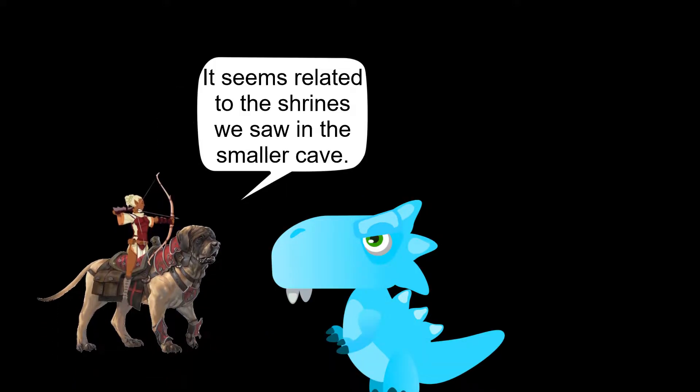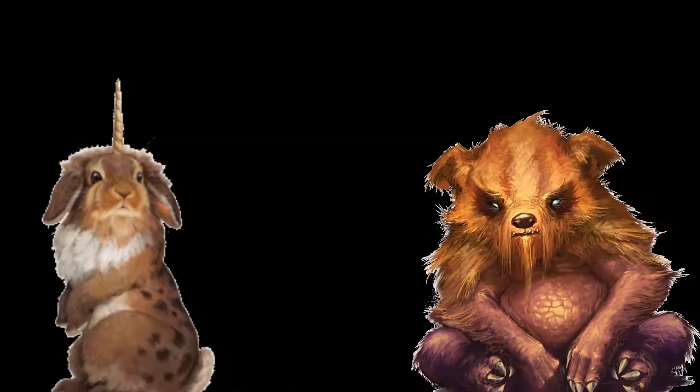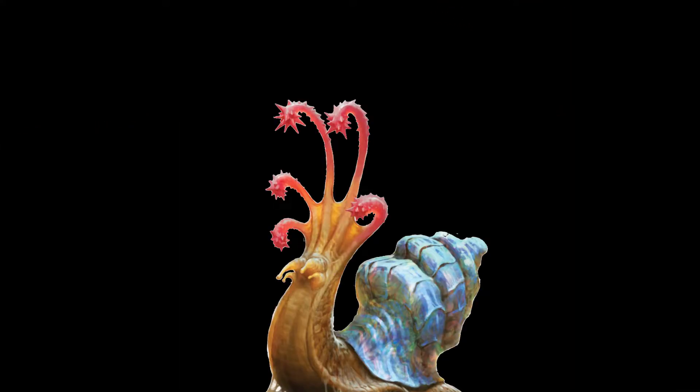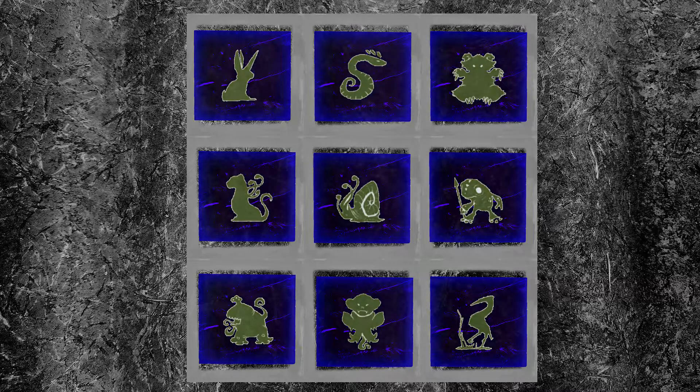It seems related to the shrines we saw in the smaller cave. The east entrance, which is a false one, has a clue to how the puzzle cubes should be placed. Statues of animals are placed opposing each other, though notably the flail snail isn't opposite any statue. Once you have that clue, it's not that difficult of a puzzle and, upon completion, the puzzle cubes vanish as the huge door slowly opens, revealing a dark walkway beyond.